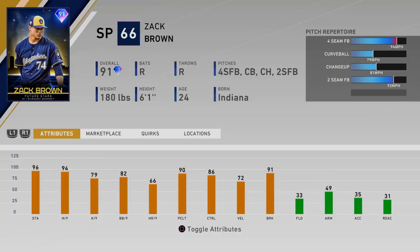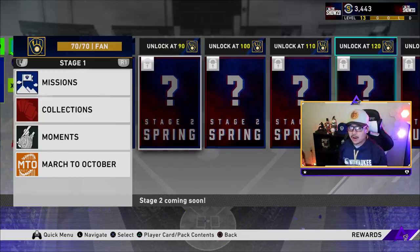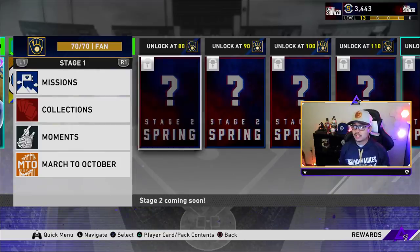I really hope in real life that Zach Brown actually does become one of our guys in the rotation, because as you know, the Milwaukee Brewers really do need some help in the rotation. Zach Brown could be the guy here in the next couple of years to step up and take one of those spots. Now, to get to this Zach Brown card, you do need to get to at least 70 in Stage One. There are going to be new missions for Stage Two, which will be unlocked once you finish Stage One.